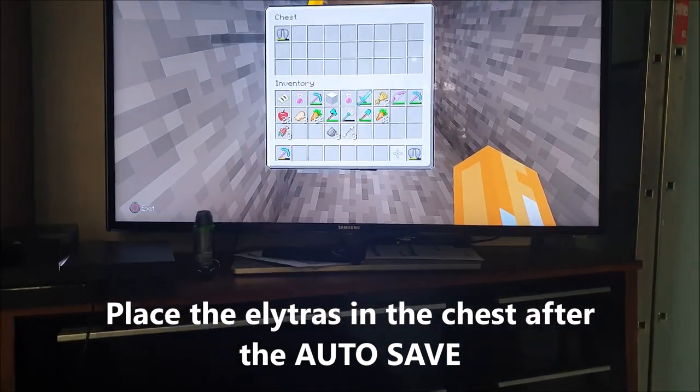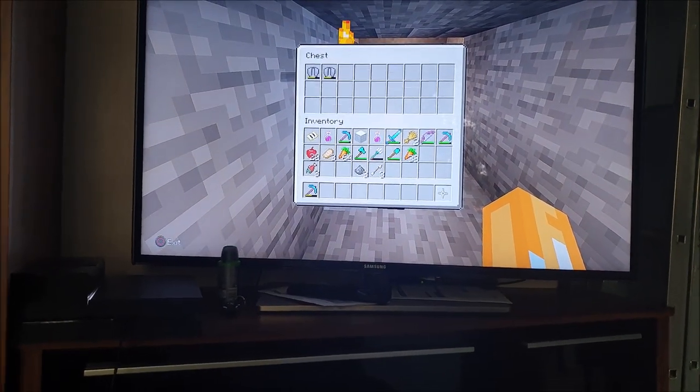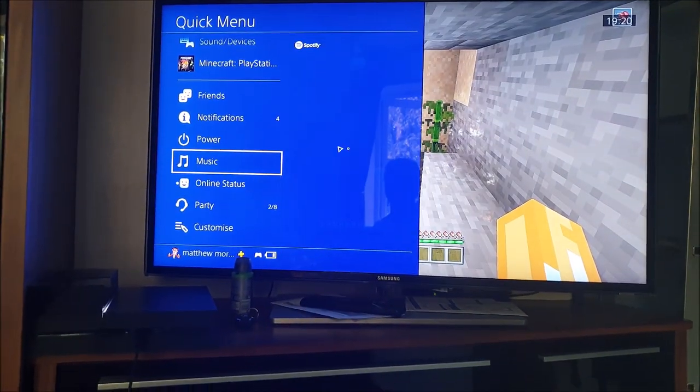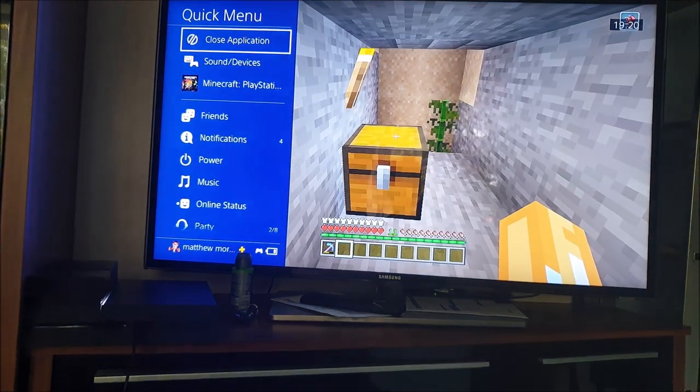The game has auto saved. It's not my server so we can't see the auto save icon. What I'm going to do is put the Elytra in the chest, and then close the application and quit Minecraft.